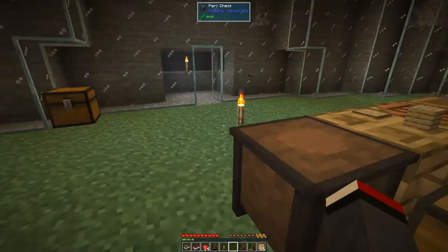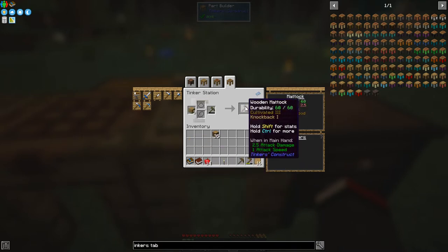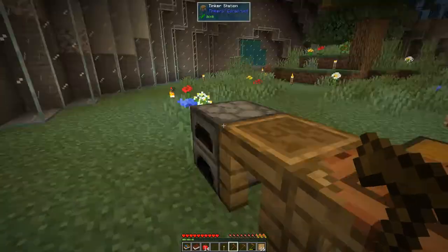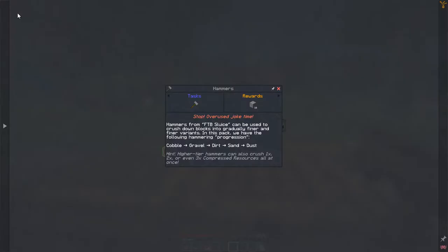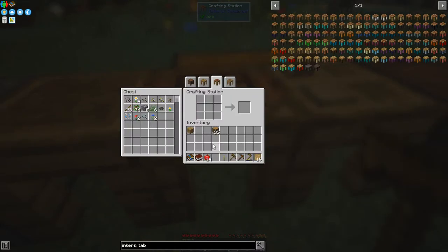The kama is broken — we can repair it at the Tinker Station. That didn't take very long to break — that's the wood mattock. So those are the key tools we need. Let's look at the quest again as a guide. Next we need to make a hammer — different types of hammers — so we're going to make a wooden hammer first of all.